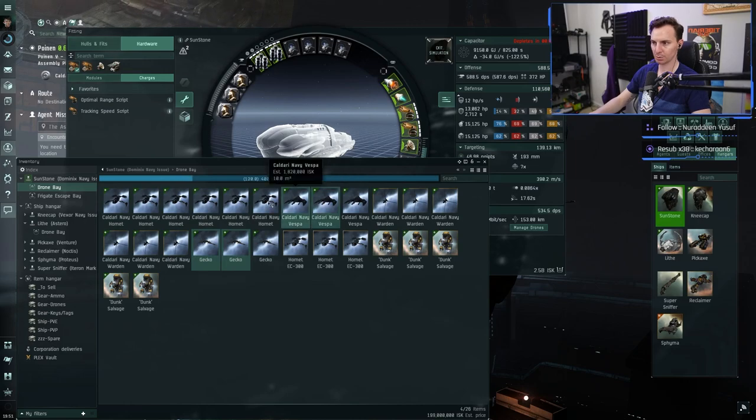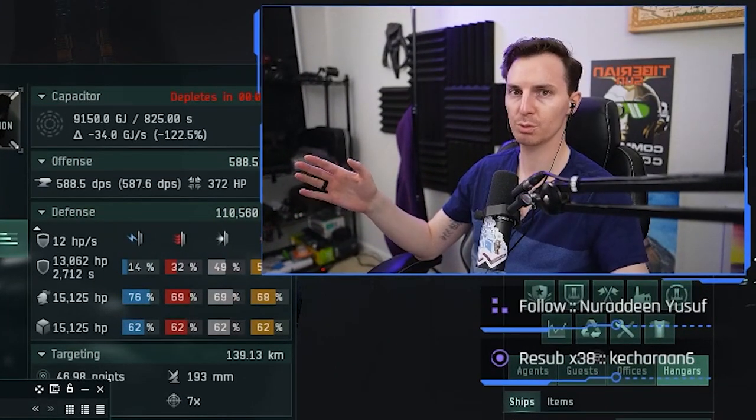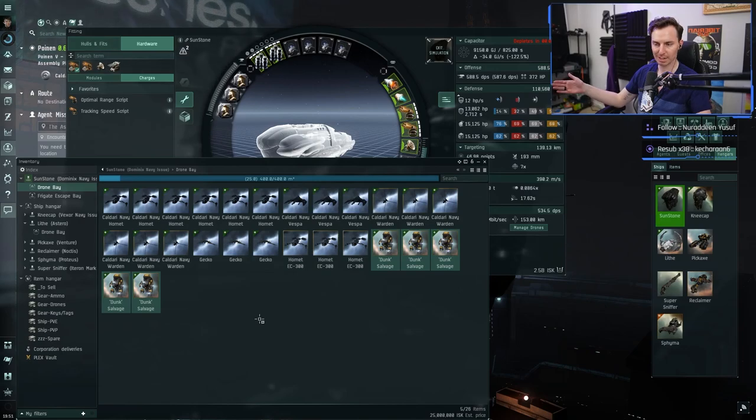We still have a 'Gecko goon squad': two Geckos, two Vespas, and a Hornet. If there's one battleship left or a couple of cruisers, I'll warp back in and clean them up — Geckos do considerably more damage than the Wardens. Three EC drones as an anti-gank measure — there are suicide gankers that roam around Jita. Salvage drones are in there too since we have a big drone bay; might as well use them when taxiing between wrecks.